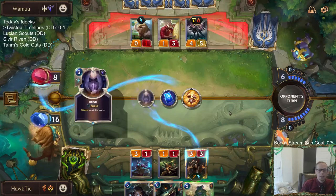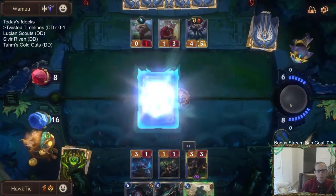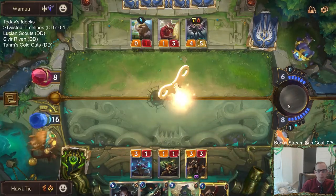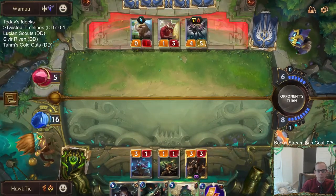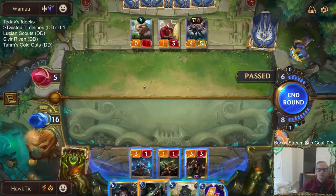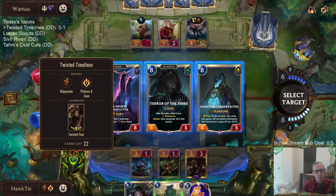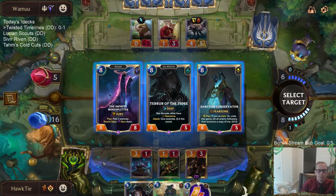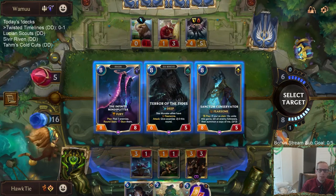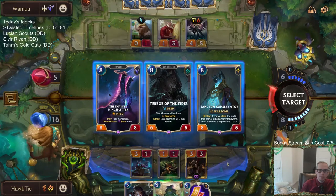Going for Riptide Rex! Let's hopefully hit Dreadway. Because we won't stun any units, we can have either an 8/8 Fury or a 6/5 Fearsome that attacks and gives them minus 2/minus 0. So the Radiant Guardian becomes a 2/5 and can't block.